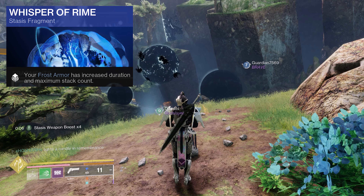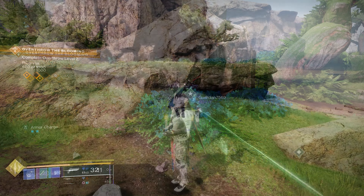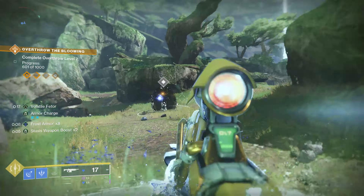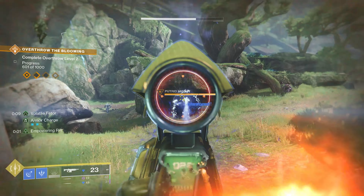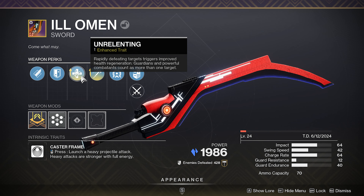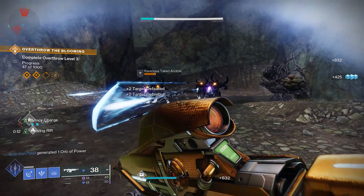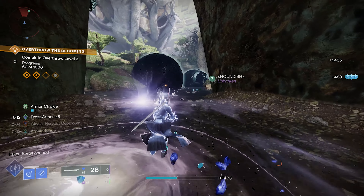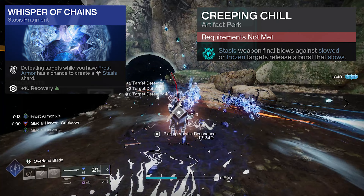You must have Whisper of Rhyme equipped to get the times eight — without it you only get times five. Whisper of Rhyme gives you times eight and it also works for your teammates as long as they run it too. You can put your rift down, get an instant stack of frost armor times eight, and get that times two weapon boost — so you can use stasis weapons for DPS, which I find really cool. Something like Ill Ermine with Unrelenting and Cold Steel fits the bill perfectly for a sword. You can put your rift down, freeze everything, get an instantaneous stack of eight frost armor plus a times two stasis weapon boost — 17% — and it stacks with empowering rift as well.